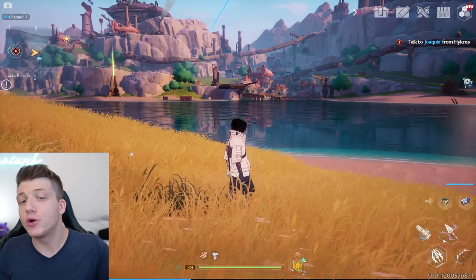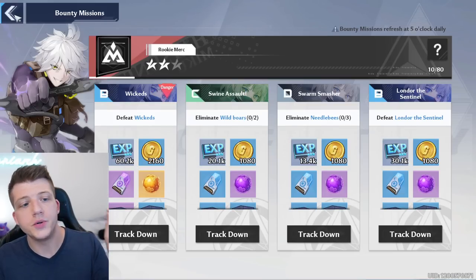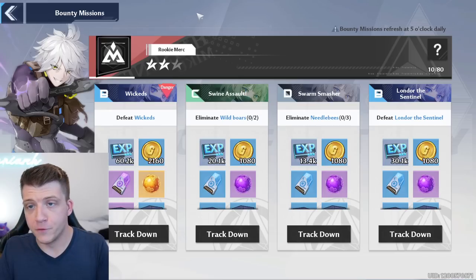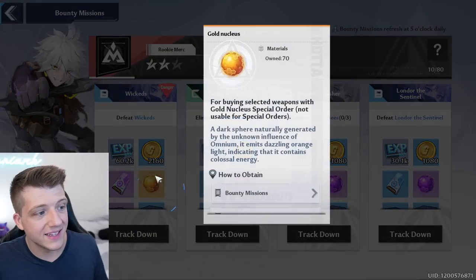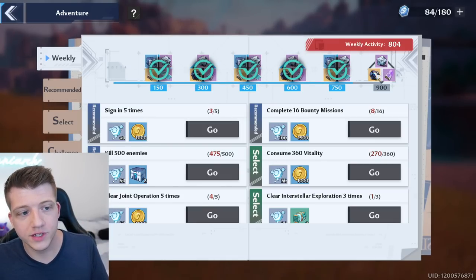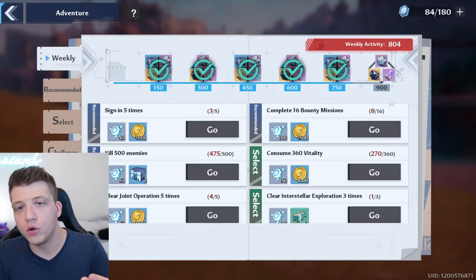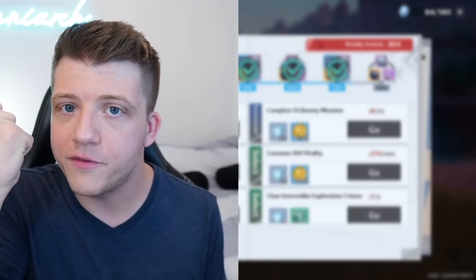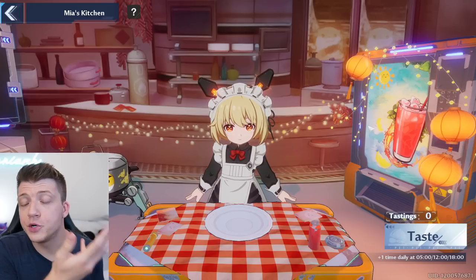Let's jump back to leveling up faster and smarter. There are activities you should prioritize daily because you can only do them once a day and they give valuable items and experience. First are the daily bounties — you get a bunch of black nuclei and a gold nucleus every single day, which is incredible. There are also weekly quests, and completing them fills a progress bar that rewards you with free dark crystals at the end of the week.